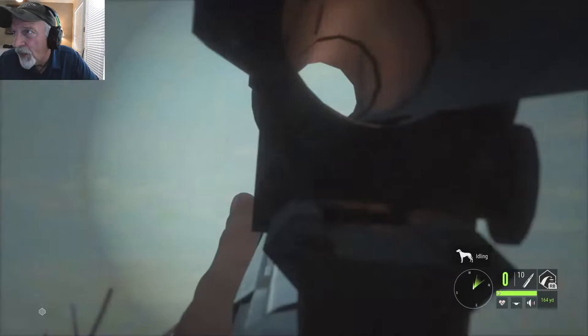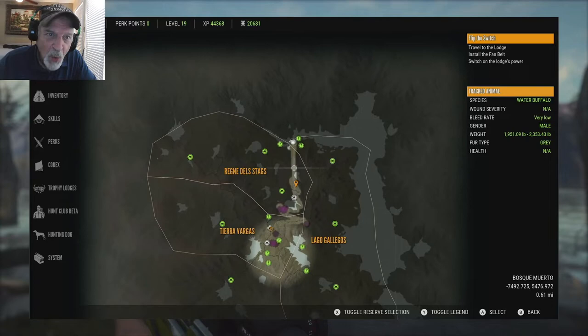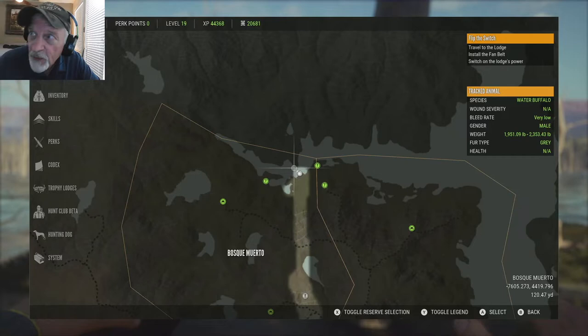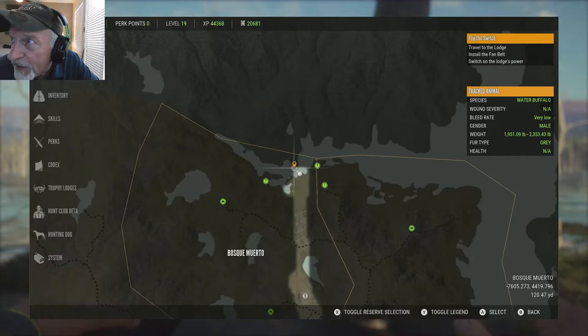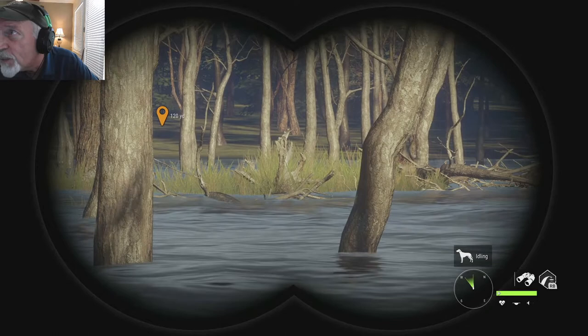All right. Here we are on the map. On to the next one. I want to make sure that was clear — you see where I'm pointing? See the arrow coming off of my circle there? Right there — that's where the target is. It's right through there, actually to the right of that 120-yard mark, right above this stump right here. I just wanted to make sure that was clear.